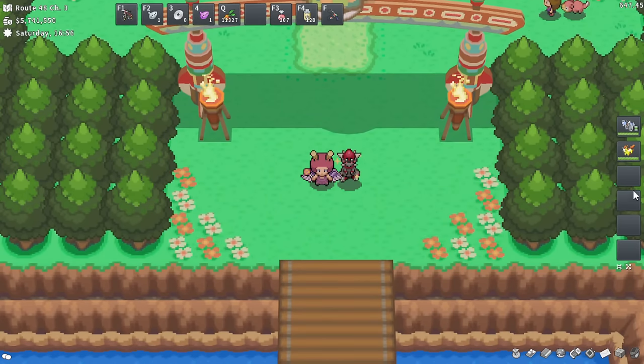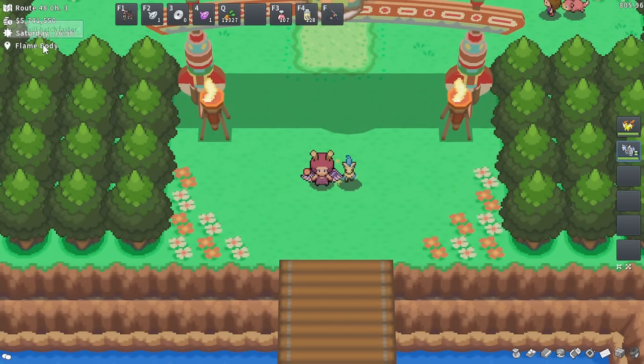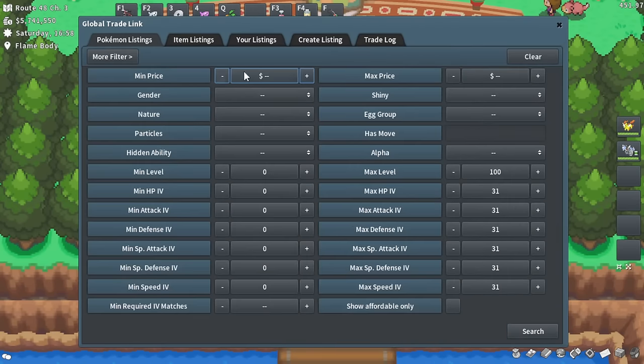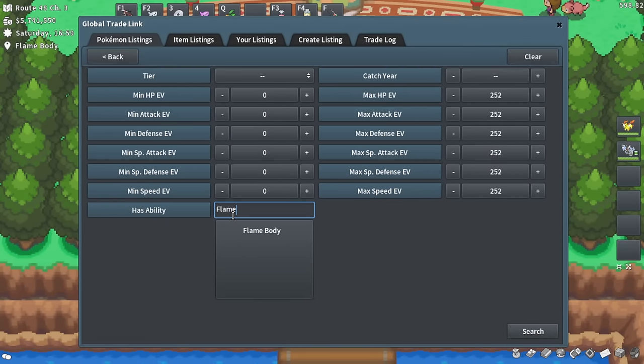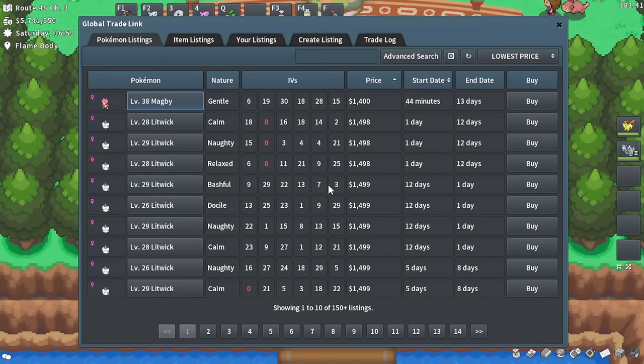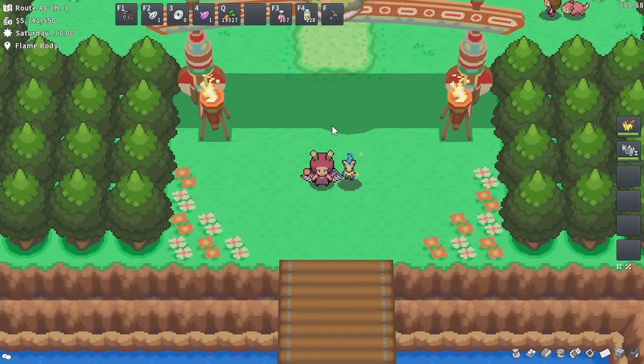For our honorable mention: a Flame Body Pokemon. Put one at the front of your party and the Flame Body ability will make eggs hatch faster — it literally halves the time. This is useful for egg shiny hunts, breeding for profit, or hatching any storyline egg like Togepi. If you want to find a Flame Body Pokemon for cheap, head to the GTL, go to Advanced Search, go to More Filters, select Has Ability, type Flame Body, and search lowest price — there are tons for very cheap.